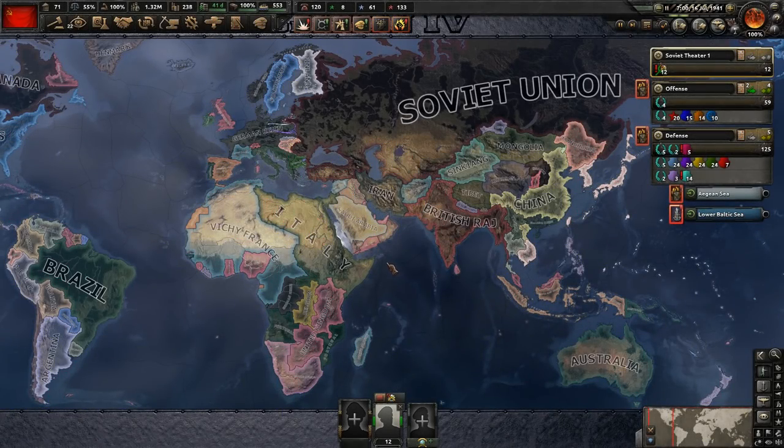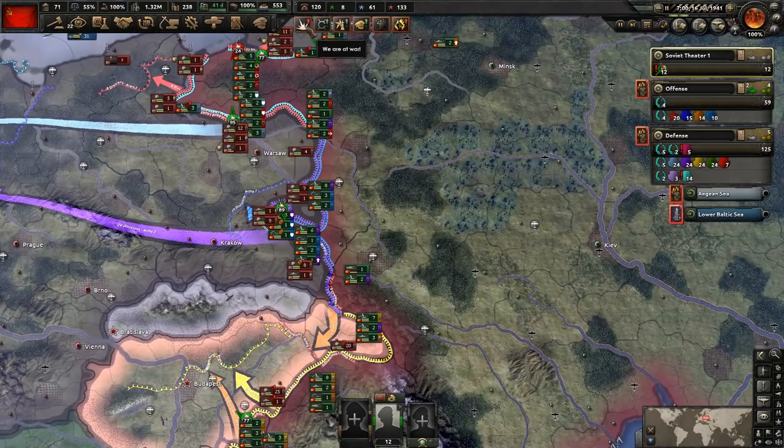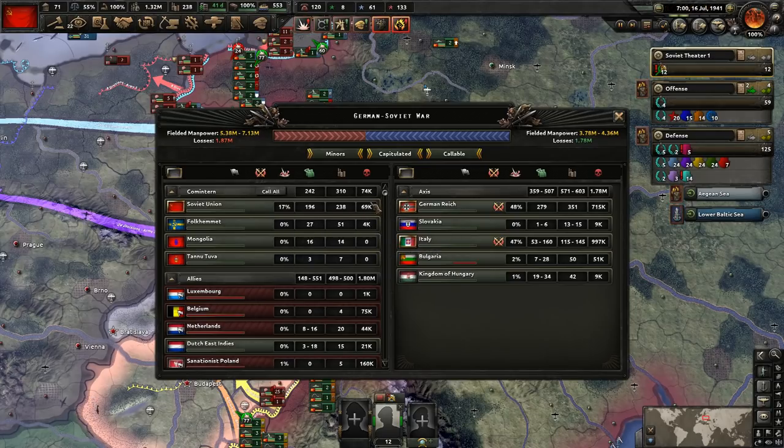Hey what's up guys, I'm Praetorin and welcome back to Hearts of Iron 4 as we are playing as the Soviet Union. So at the end of the last episode I did forget to take a look at the casualties. I wrote down the casualties between us and the Germans in a pinned comment, but I did want to show you guys how exactly they look. Currently we have 17% of the total war participation, most of which we're getting from occupation. We've taken 69,000 total casualties, 63,000 by the Germans, comparing that to how we've done against them: 301.6 thousand.